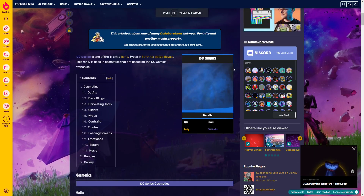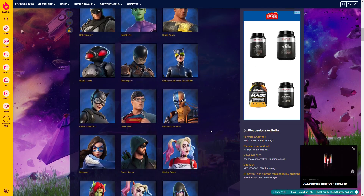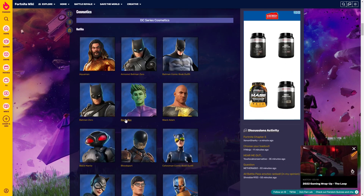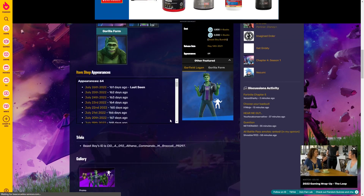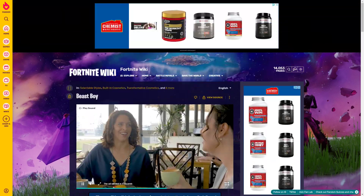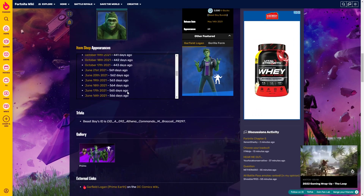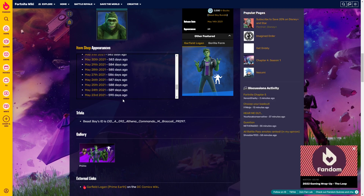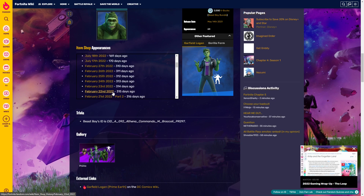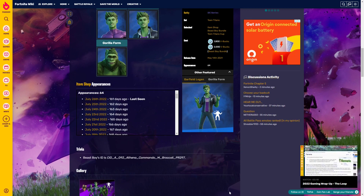The video here shows all the DC series skins — I'll show you guys when they actually did release and when they last appeared in the item shop. If you look at Beast Boy, it was last seen 161 days ago — released on May 14th, 2021, which was 599 days ago. Beast Boy actually comes out quite a few times, more than the other DC series skins, which is a bit weird. It's 1,000 extra V-Bucks, or you can get the bundle for 2,000 V-Bucks, and it has 64 appearances.